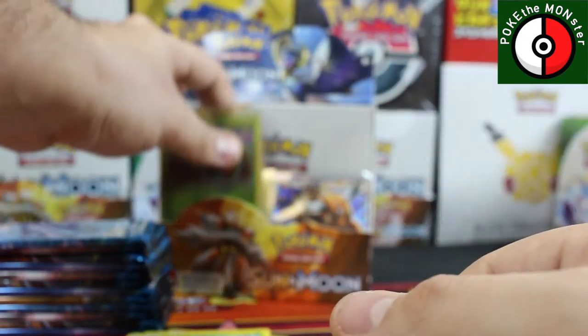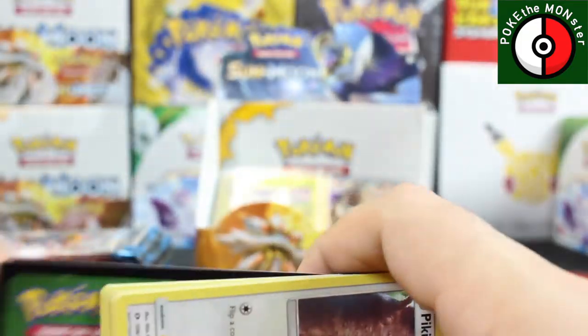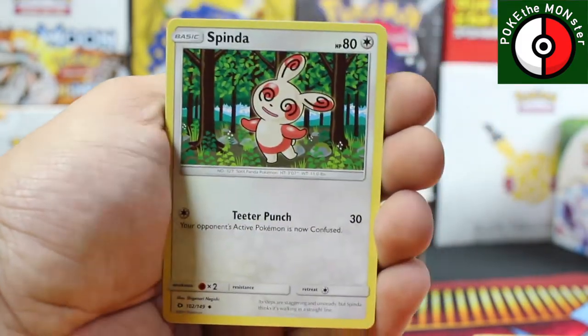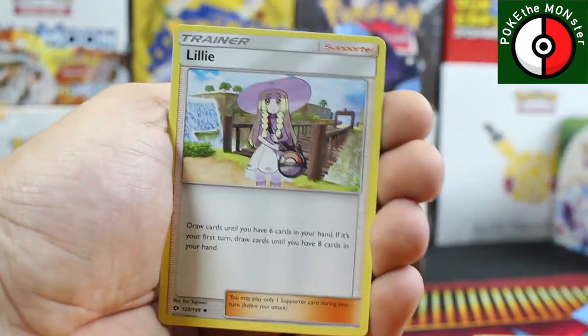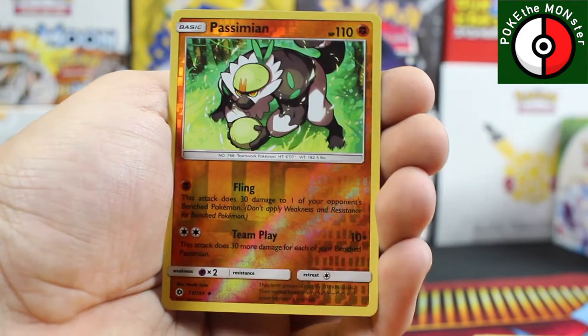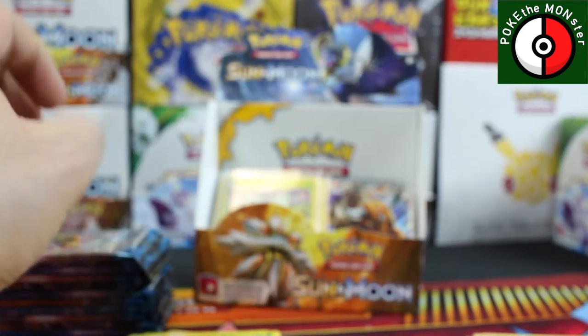We need to get a couple more GXs — we're due. One, two, three, four — Fairy Energy, Spinda, Lillie, Steenee, Passimian reverse holographic, and our rare card is a Butterfree.